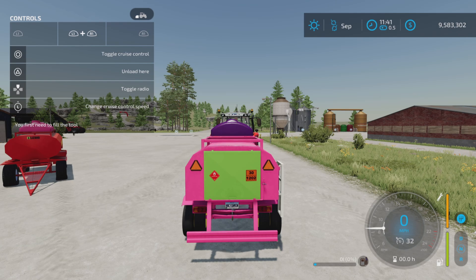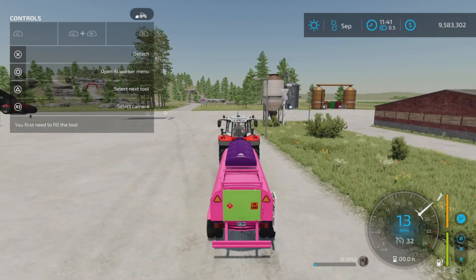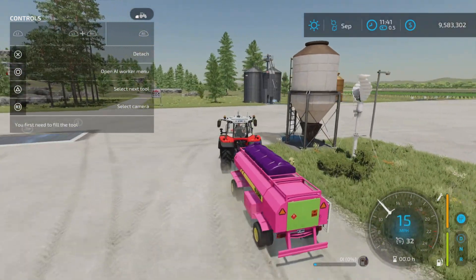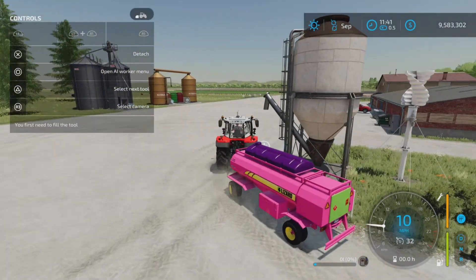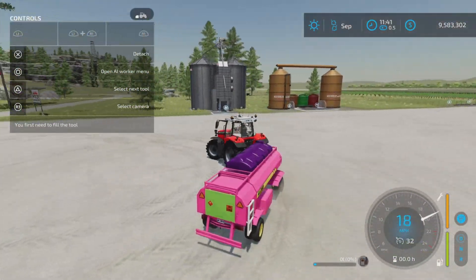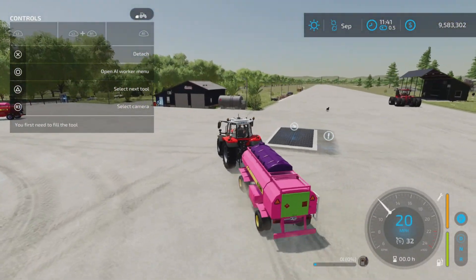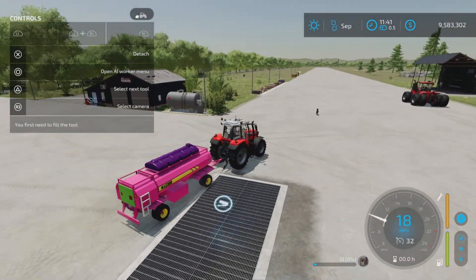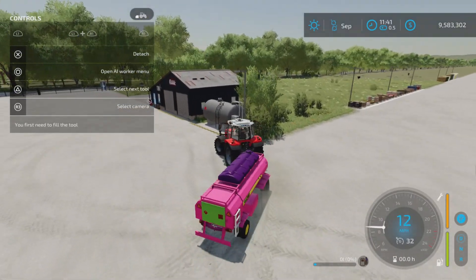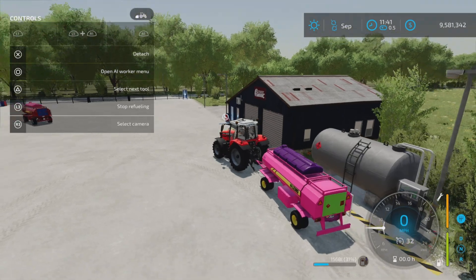Unload here — well, we've got nothing in there right now. I did try to buy fuel at the shop but it wouldn't give me any. It's still a little tippy and it's empty. So let's just go to the fill station here — there we go.